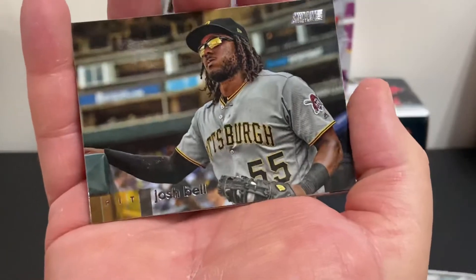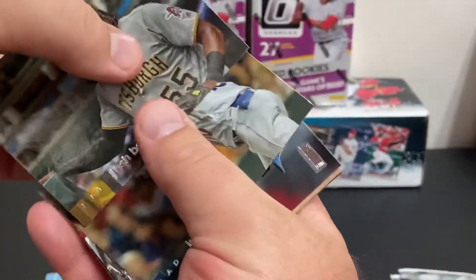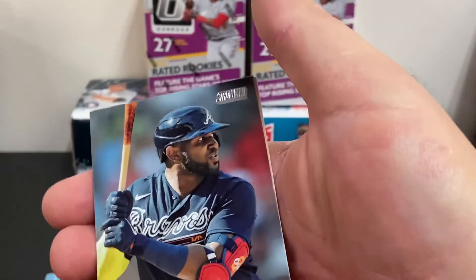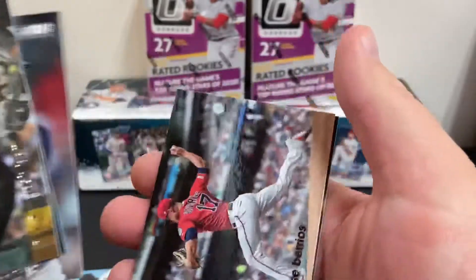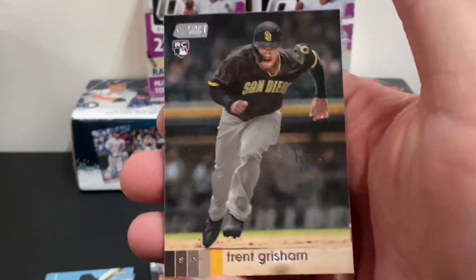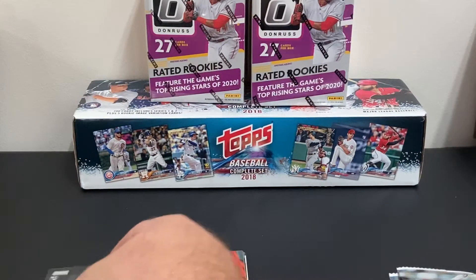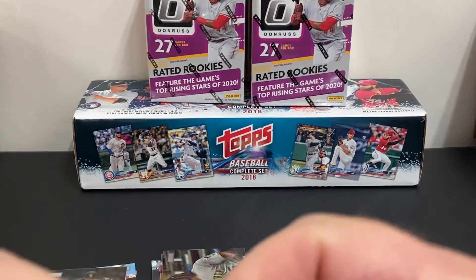There's Josh Bell, Justin Turner, Marcell Ozuna. He's playing very well for the Braves, very well. Jose Berrios. And Trent Grisham rookie card — that's another up-and-coming young rookie for the Padres. They're loading up on the talent there, the Padres are.